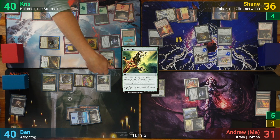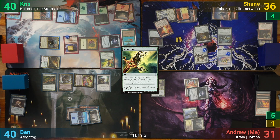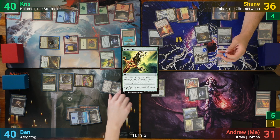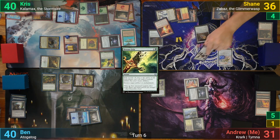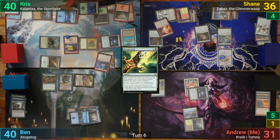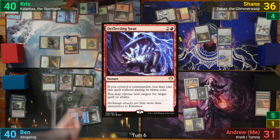He decides instead to blow the Codex Shredder and Arcbound Reclaimer. Chris gets a counter onto Kalamax and gets 2 more treasure tokens from the Artist. Chris isn't done though, and casts a free Deflecting Swat, redirecting the Trophy to take out Zabaz.